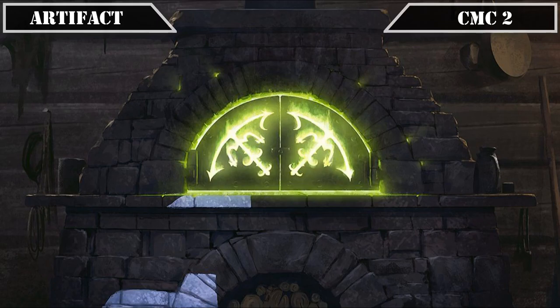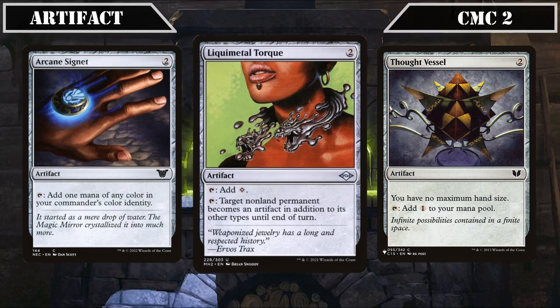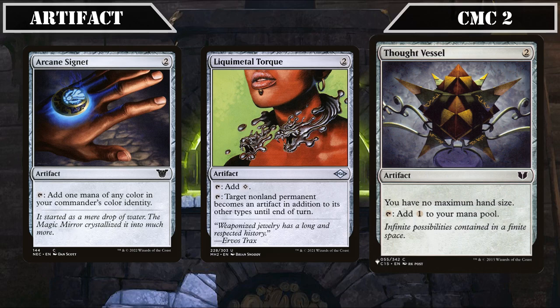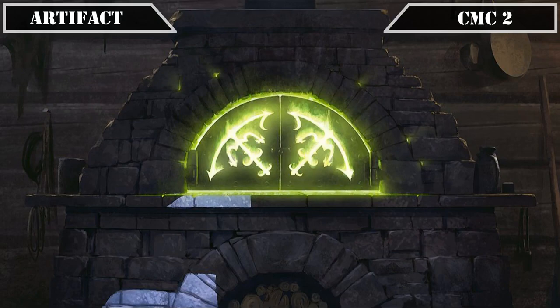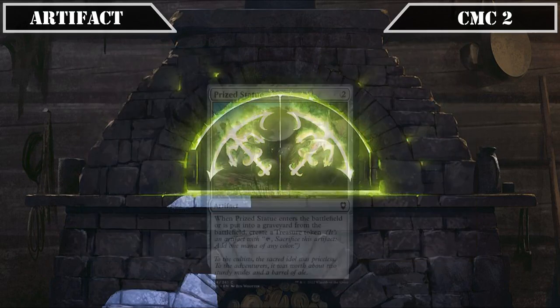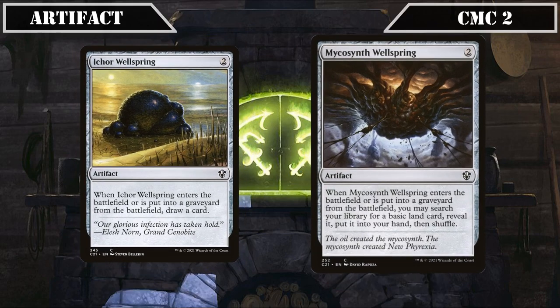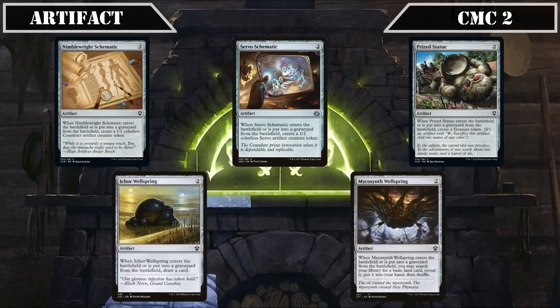In the CMC 2 slot, Arcane Signet taps for any color in our commander's color identity, Liqui-Metal Torque taps for colorless or temporarily turns any non-land permanent into an artifact, and Thought Vessel taps for colorless and removes our maximum hand size limit — working well with the 3 cards per turn Braids can draw. We also have Nimble Right Schematic, Servo Schematic, Ichor Wellspring, Mycosynth Wellspring, and Spy Statue — all cheap artifacts with both ETB and death triggers that generate tokens, treasures, cards, or lands as they enter and leave the battlefield, giving Braids plenty of fodder to sac for removal or card advantage.